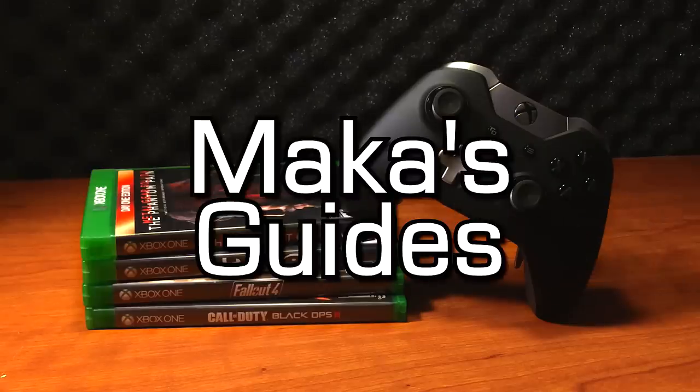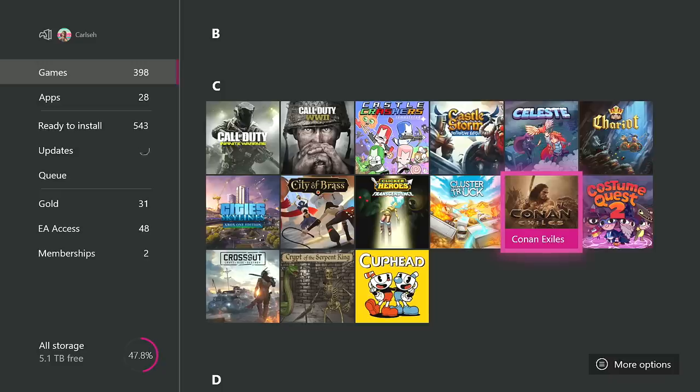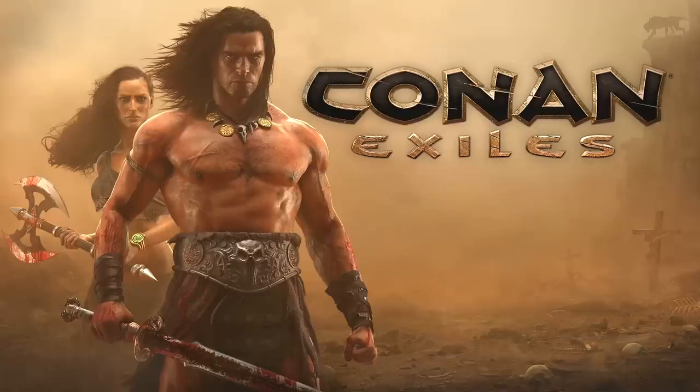Macca's Guides. Hey guys, Macca here today. We're gonna be playing Conan Exiles, which is a game that recently came out of game preview. It has 1000 gamer score and you can earn that gamer score in about 30 minutes if you follow along with this video.